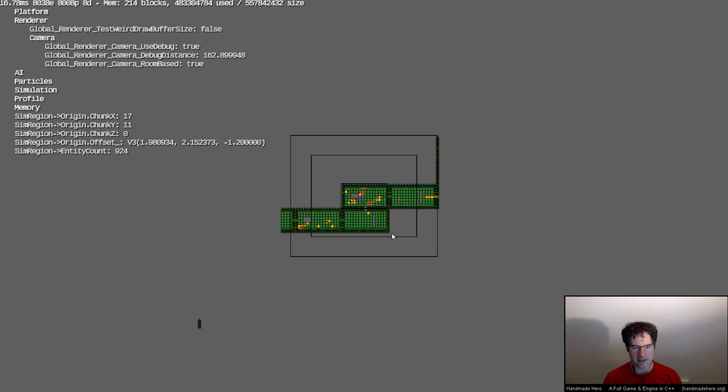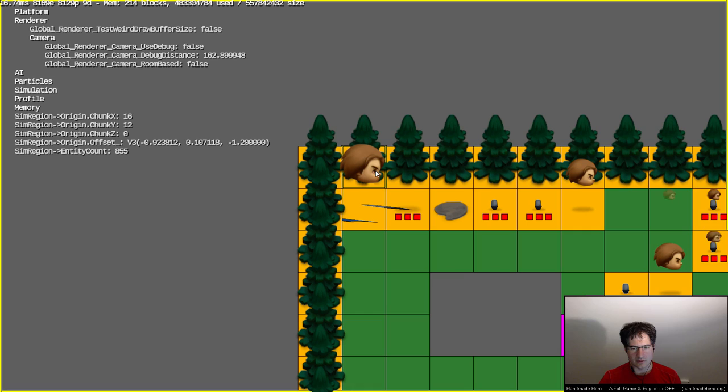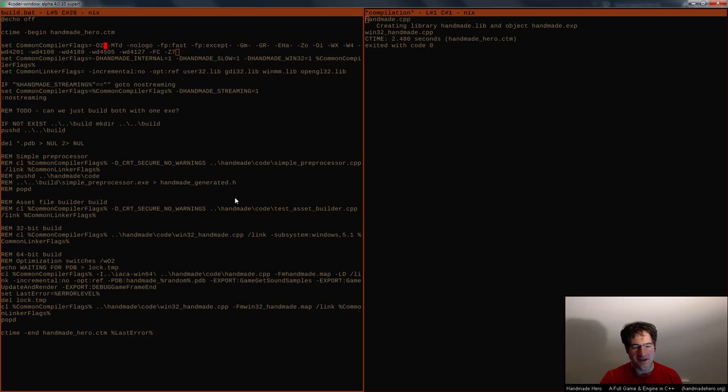I can't really see where my guy is at the moment. Oh no — look at what happened to my poor hero. He's been sort of stuck in a tree in a horrible accident. I assume this is probably because I hit one of those jump pads, which we haven't really implemented yet. I think I slammed him into a tree. But anyway, point being, that is all the separate sim region is meant to be doing.